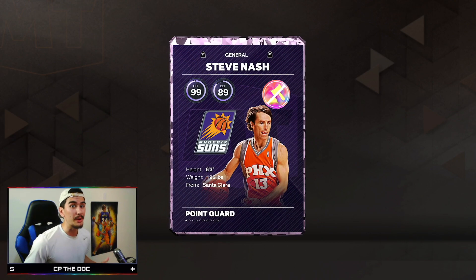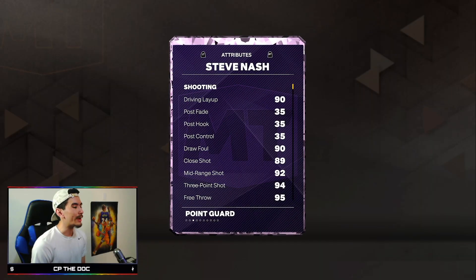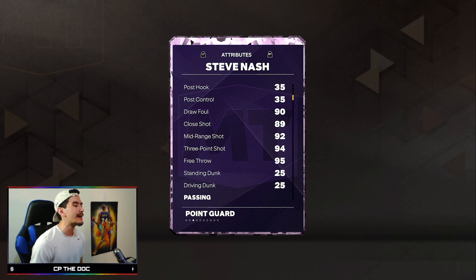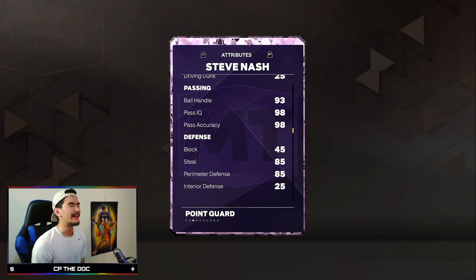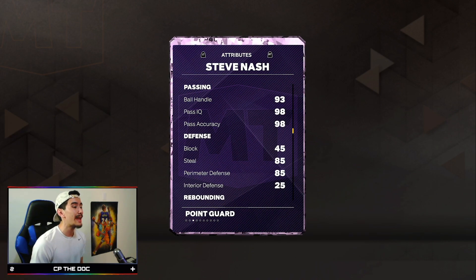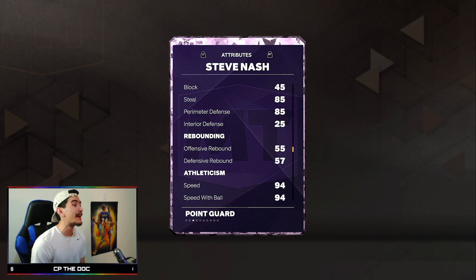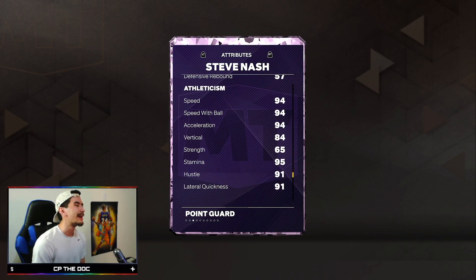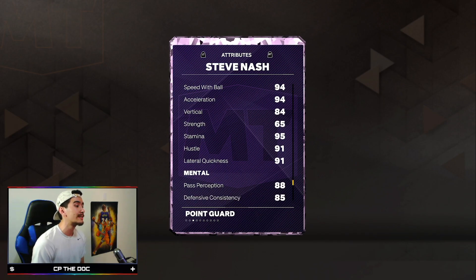Steve Nash is a six-foot-three point guard from Santa Clara with a 99 offensive rating and 89 defense. He's a great shooter with a 92 mid-range and 94 three-point shot, but only a 25 driving dunk so he can't dunk. He's got a 93 ball handle and 98 pass accuracy, both elite, plus 94 speed, 94 speed with ball, and 91 lateral quickness. He's pretty fast.